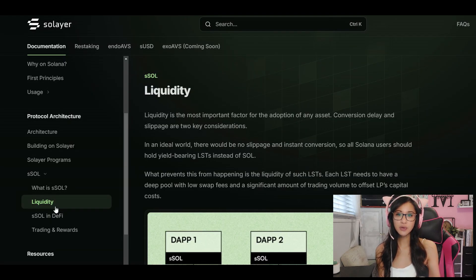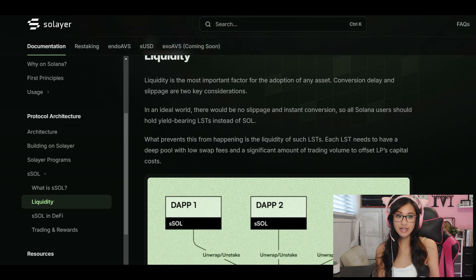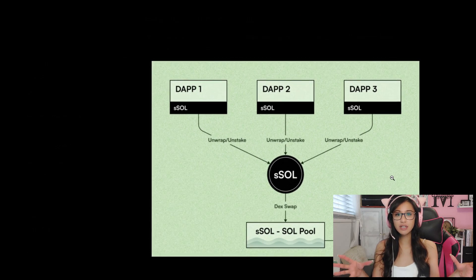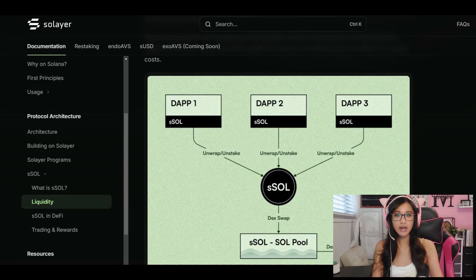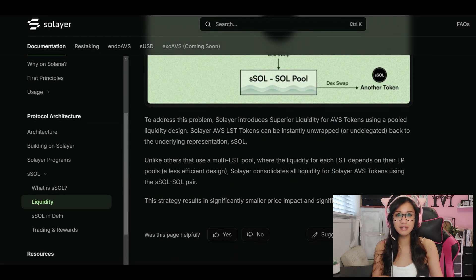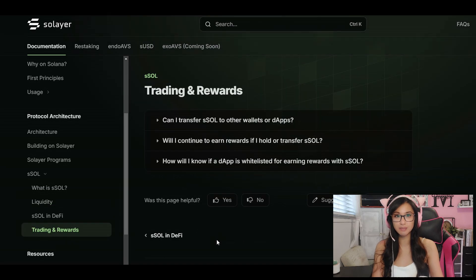And just when you thought it couldn't get better, let's talk liquidity. The SSOL token is the beating heart of Solaire's liquidity strategy. Unlike traditional setups that scatter liquidity across multiple pools, Solaire smartly consolidates everything into a single SSOL-SOL pair. This means less slippage, faster conversions, and an all-around smoother experience. Plus, with AVS tokens riding on this liquidity, you're not just maximizing your yield — you're also helping to keep the entire network running like a well-oiled machine.